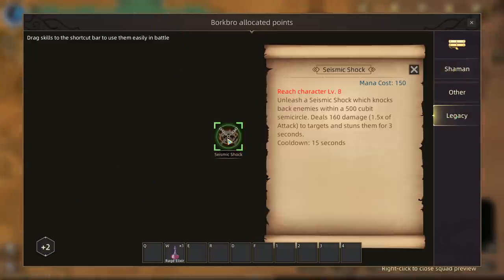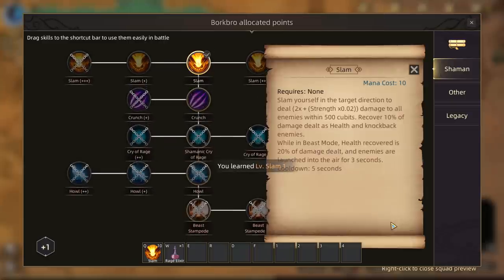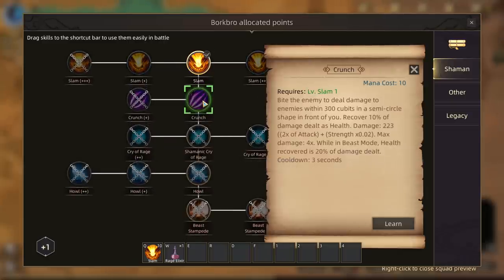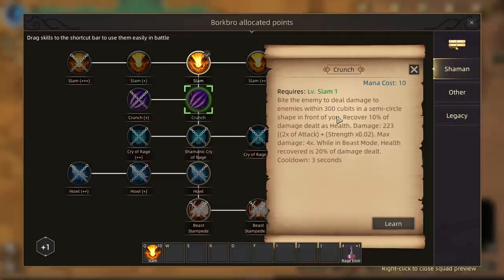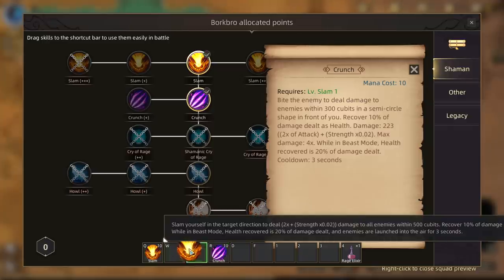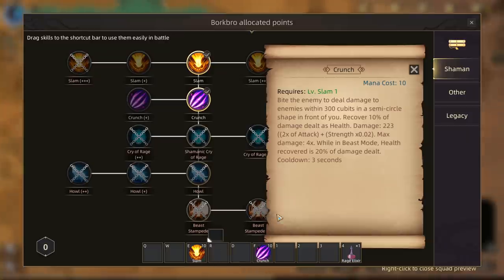As I attack I eventually fill up a meter and once I fill up that meter I go into beast mode. With our legacy we have Seismic Shock, but I didn't realize we were going to get an ability just like it right there. Crunch — bite the enemy to deal damage in a semicircle shape in front of you, and I get health back from it too. I'll put that over there and diversify — so we've got Q and W, and I'm actually going to put these on E and F. That sounds good.